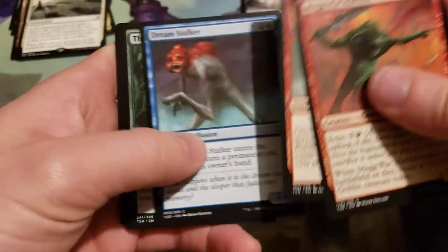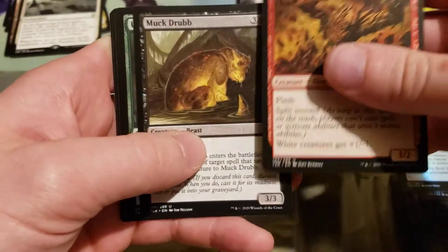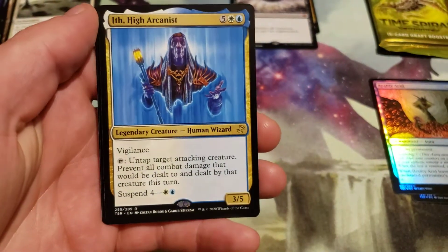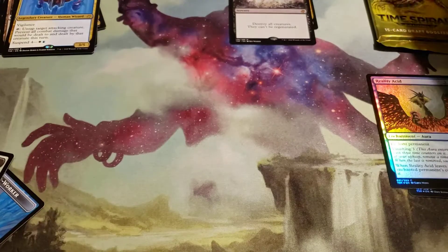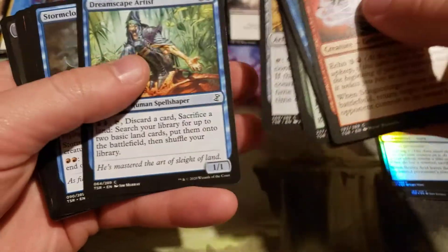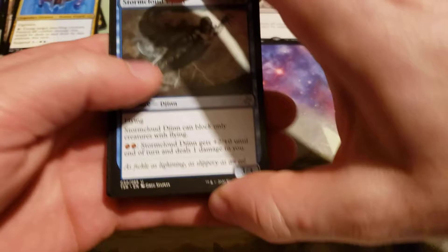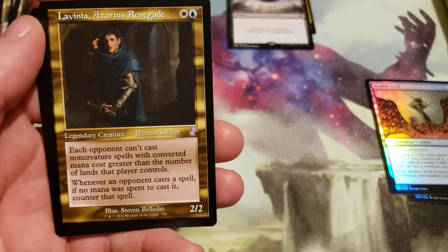Actually, there is one sliver I haven't pulled yet — it's the Cloudshredder Time Shifted one. I would like to get that, although it's pretty cheap. I'd probably just buy it if I don't pull it. And we got an Ifh-Bíff Efreet and a Talrand, Sky Summoner. And a Dryad Arbor, and a Lavinia, Azorius Renegade, and a Metallic Sliver token.